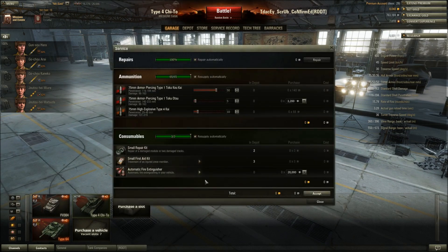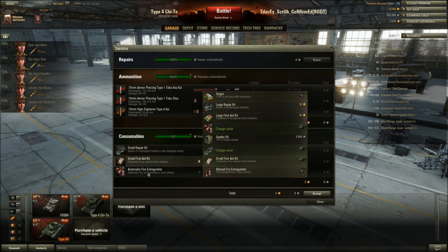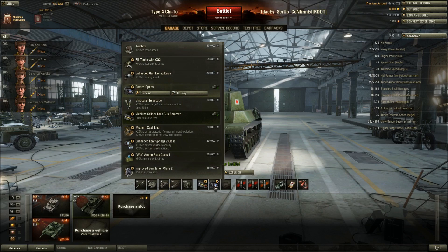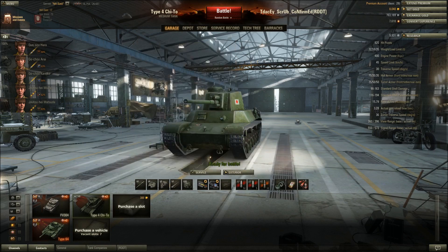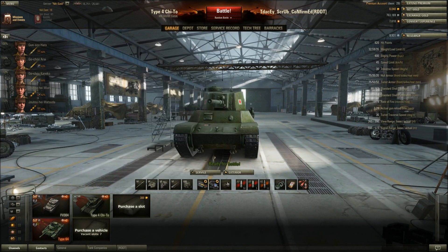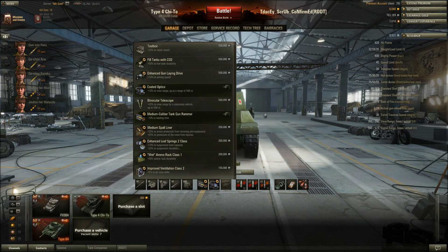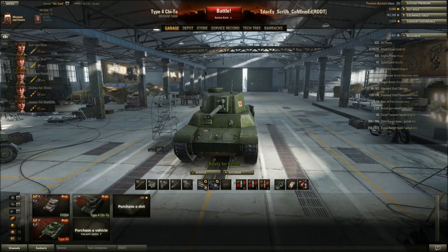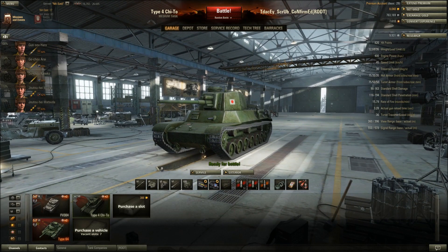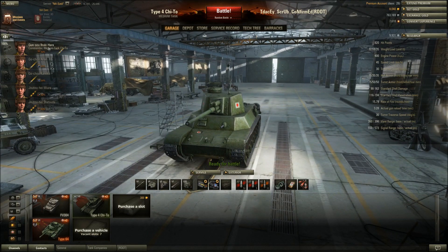For loadout, the Chi-To holds more shells than the tier 5. I run 50 standard AP, 5 gold AP, and 10 HE. Consumables: small repair kit, small first aid kit, and automatic fire extinguisher. Equipment: medium caliber gun rammer, coated optics. Note that tier 6 cannot mount vertical stabilizers, so I'll add an enhanced gun laying drive for now. The ideal setup is gun rammer, coated optics or vents, and a gun laying drive until you can mount a vert stab.